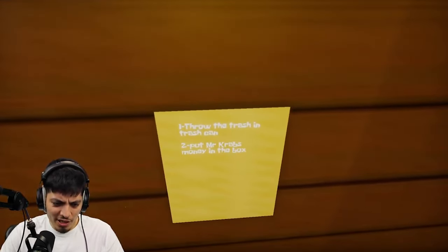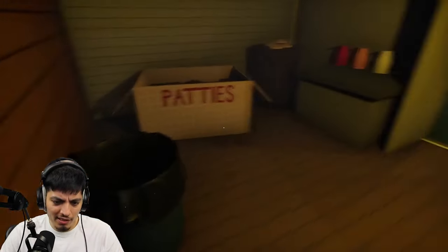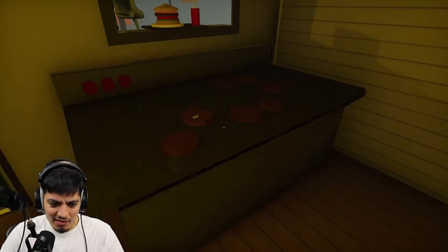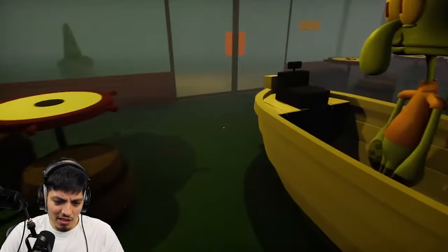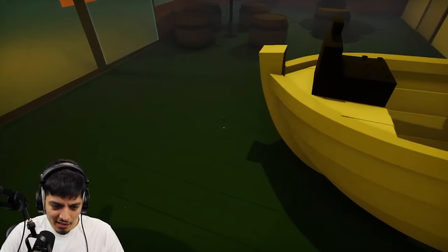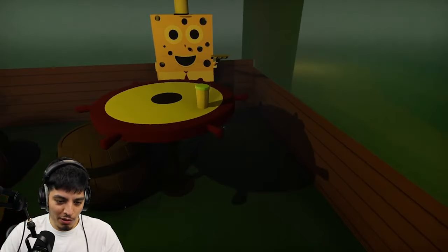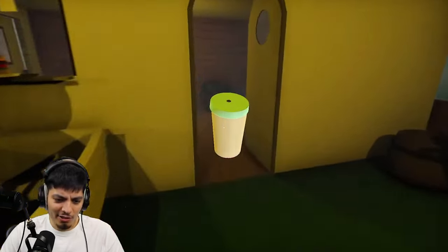Here's the list: take out the trash and put Mr. Krabs' money in the box. They've got flies on there — what is that? Wait, is that Plankton? That is Plankton! He's already trying to steal the crabby patty formula. Alright, we're supposed to collect the trash and throw it all away.